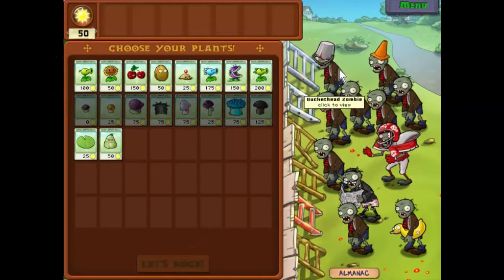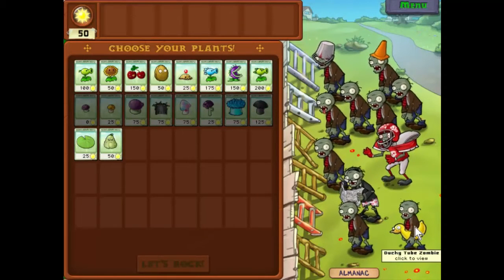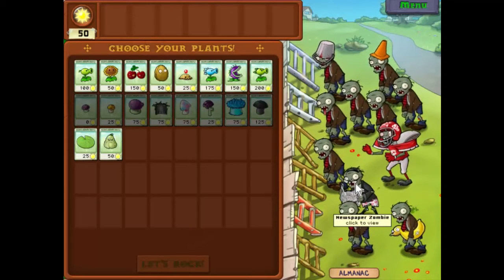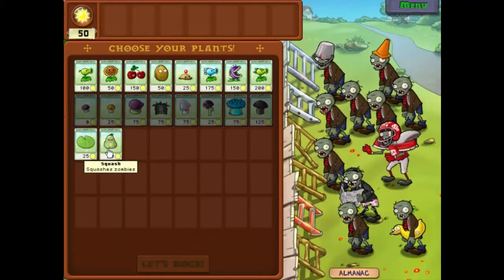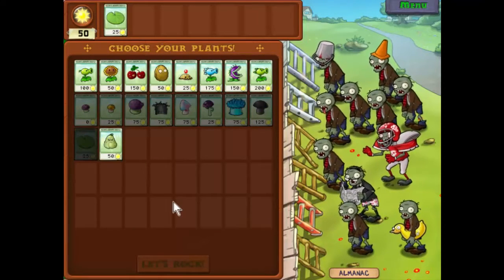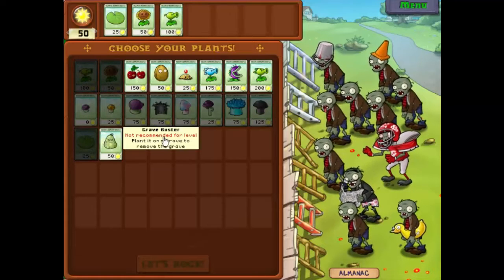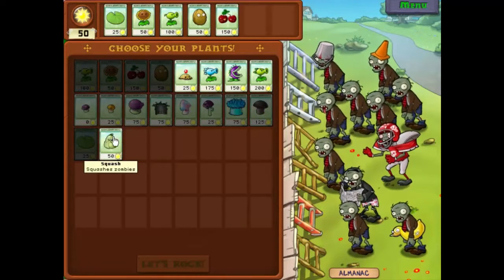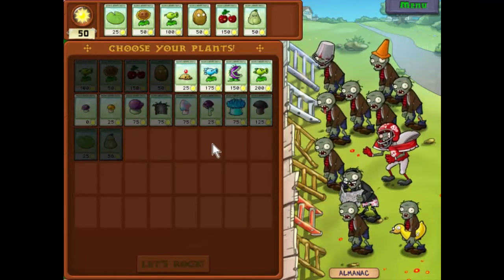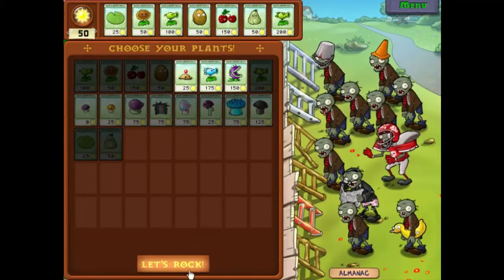What else do we have here today? We have some cone heads, we have some bucket heads which are the cone heads upgraded, football zombies, ducky tube zombies, and newspaper zombies which are kind of calm and placid until you break the newspaper, in which case they get really really annoyed. Because of these guys we are going to take Squash this time. We'll take the lily pads so we can put stuff on water, we'll take sunflowers, the pea shooter and the walnut — that's going to be our basic defenses — then we'll take cherry bomb, squash, and to round it all out we shall take the repeater for a change. Let's rock.